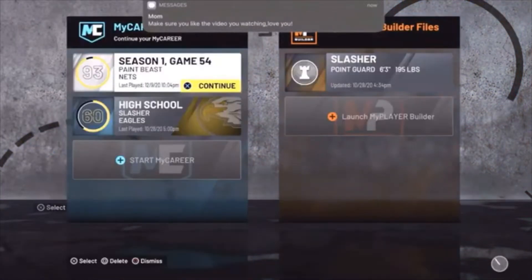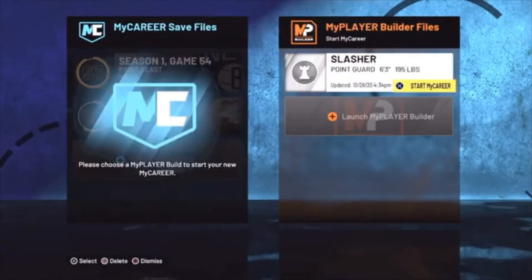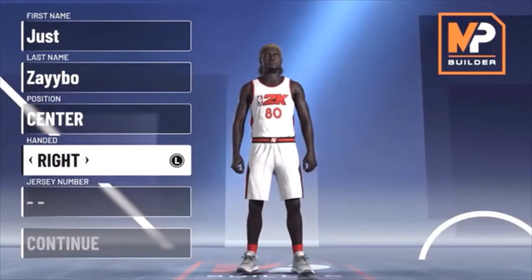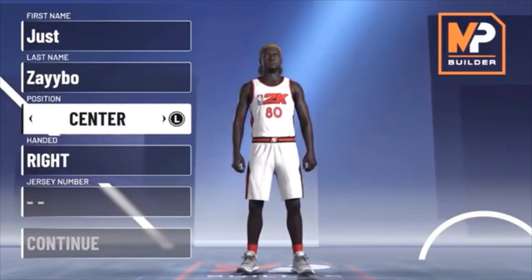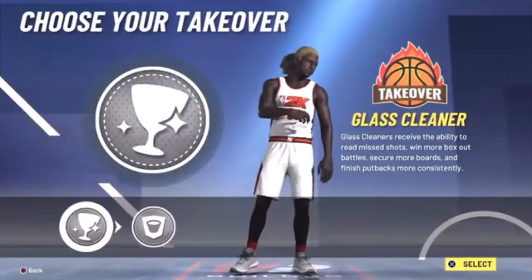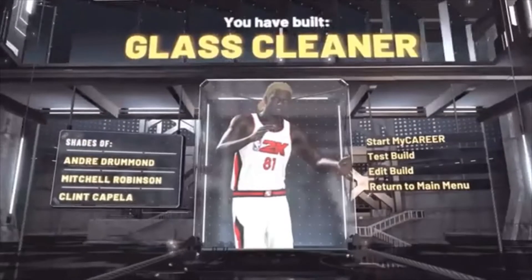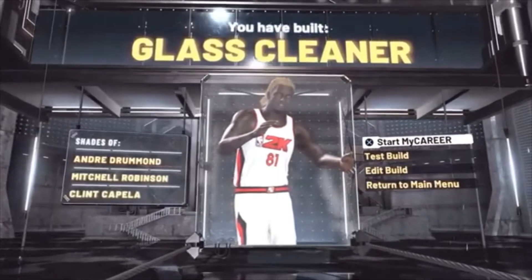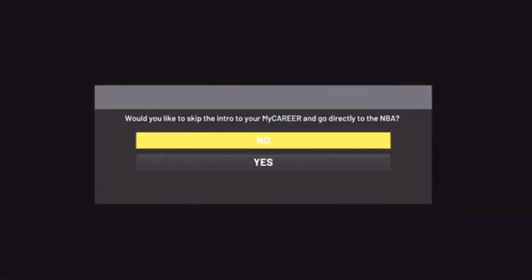To start this glitch, head over to My Career, select My Career, then hit Start New My Career. Launch the My Player Builder. I know you're thinking you have to make a new player — it's going to be 100% worth it. For you guys it will be different — you'll create your real player. Once you're done, it will show you what you made. Go up to the top, hit Start My Career. It will ask if you want to skip the intro — click No.